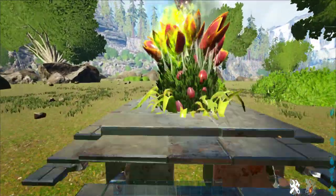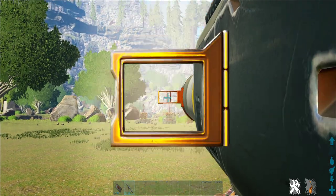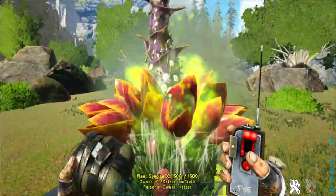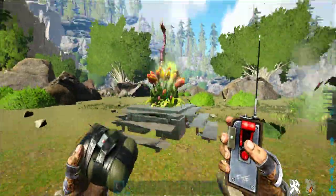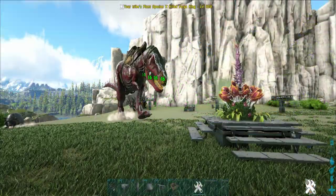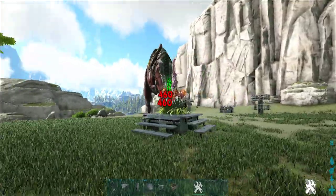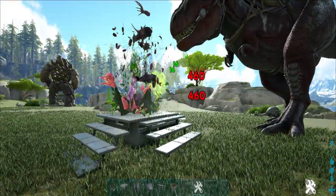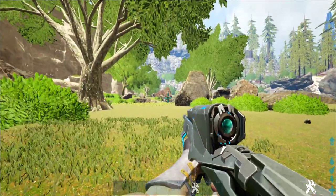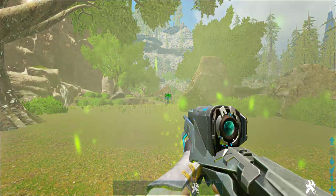Now let's look at what armored Plant X turrets don't achieve. Armor can't stop flame arrows, and it also can't stop rockets, C4, or any other explosives. It also can't stop a giga or a rex eating the plant. And of course, the TEK rifle — as long as they're close enough to get in range, they can damage the plant, even though that's not really the way to destroy a plant.